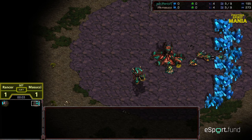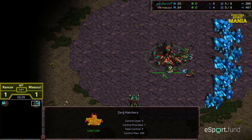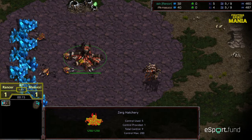Hey guys, welcome to game three between Masucci and Rancor. Set three is tied at one apiece. Upper right corner we have Rancor starting as the green Zerg. Upper left hand corner we have Masucci starting as the peach Terran.